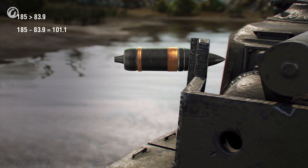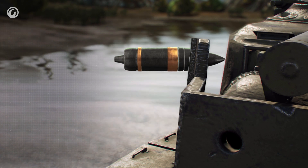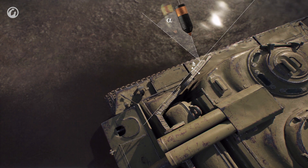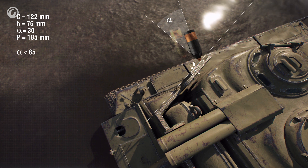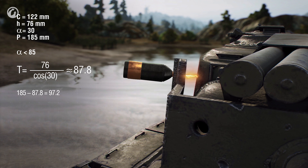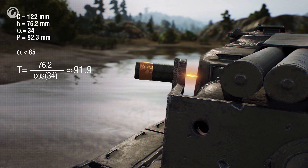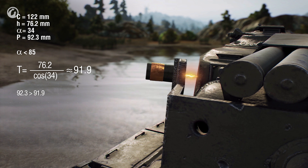Then, if the projectile hits the main armor, the same calculations are made again, and only after this is damage inflicted or not. When a HEAT shell hits a screen, the situation is different: the three calibers rule doesn't apply, the ricochet angle is different, and the shell doesn't normalize. The cumulative jet attempts to pierce the screen at the same angle as the shell's trajectory, and if penetrated, the jet loses 5% of its armor-piercing power for every 10 centimeters traveled. That's why HEAT shells rarely deliver damage when hitting spaced armor or tracks.